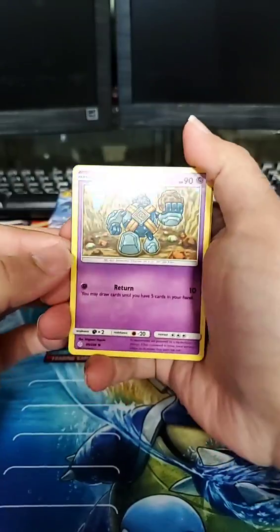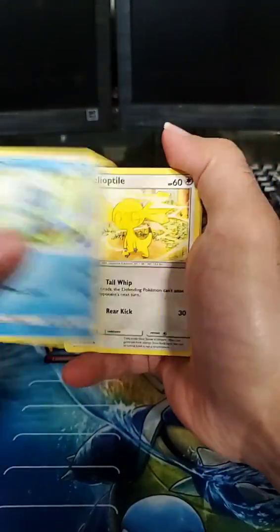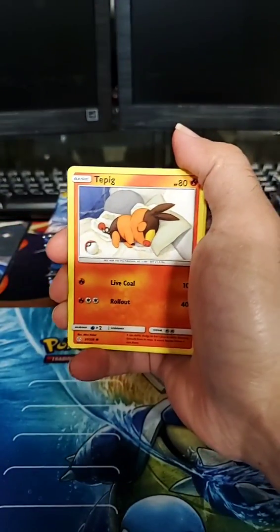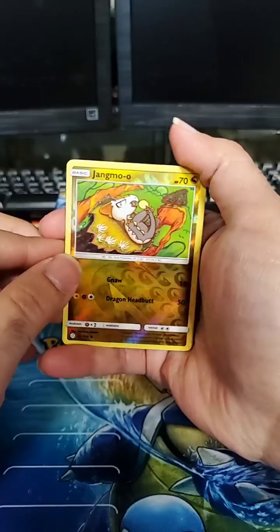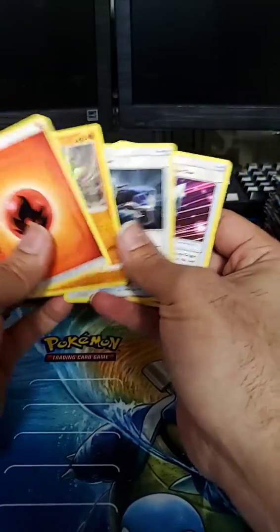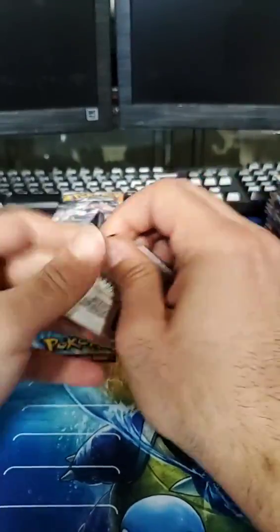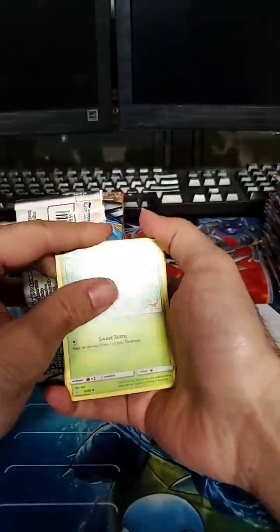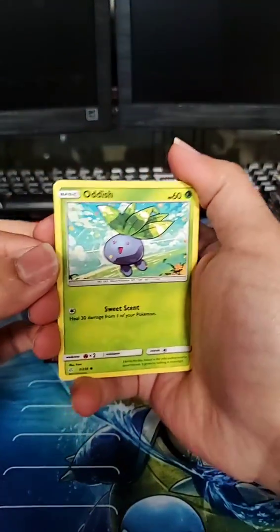Hoping for gold secret rare cards to seal up the ultra rares in this set. Fourth pack: Galette, Dwebble, Heatmor, Carvanha, Tepig, Jangmo-o as the reverse, Seismitoad, energy, Braviary, Catcher, and Dragonium Z. From Cosmic Eclipse — if any of you have used the Z cards or the jewels in play, let me know if they've actually been effective.